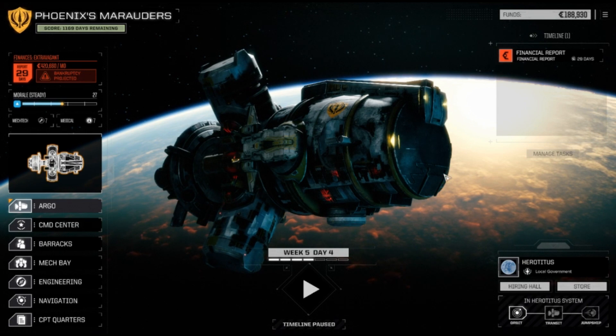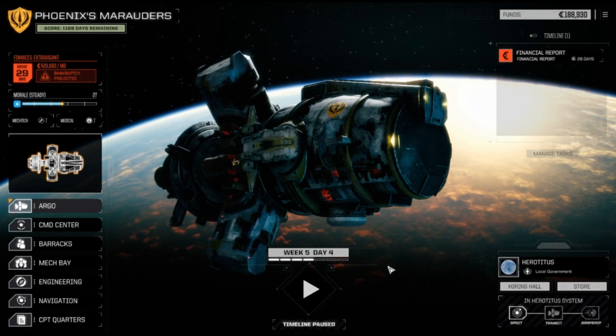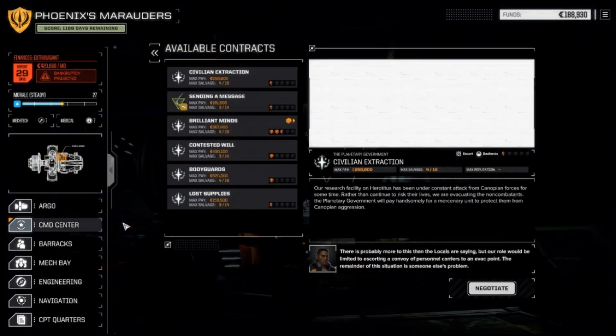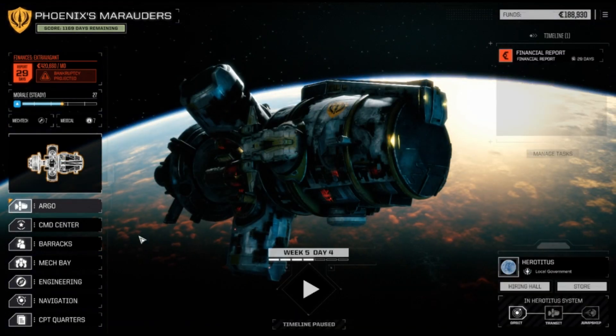Alright, here we are back — we have some money. Our tasks: there's nothing left to be really managed. Really, what it looks like is we're going to be taking some local contracts, probably whichever one pays the most. Defending bases are usually pretty difficult because they come from multiple directions. But that's it for now.